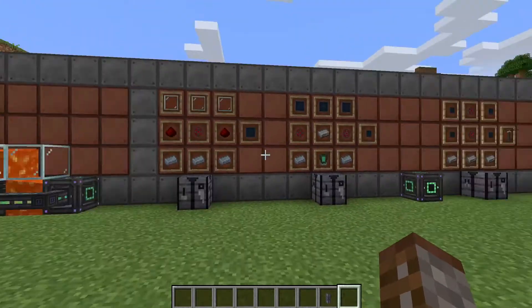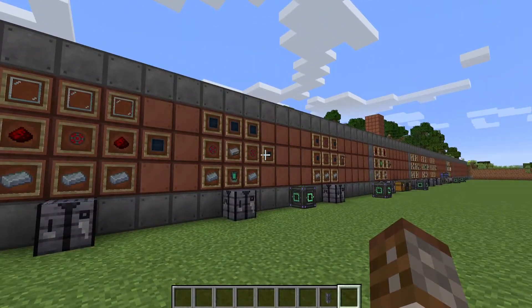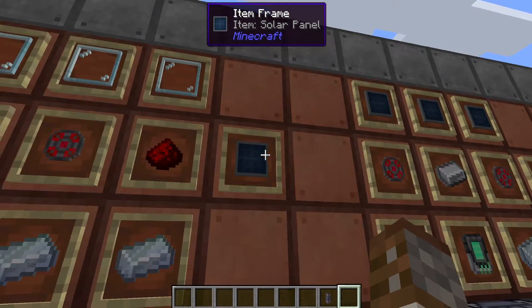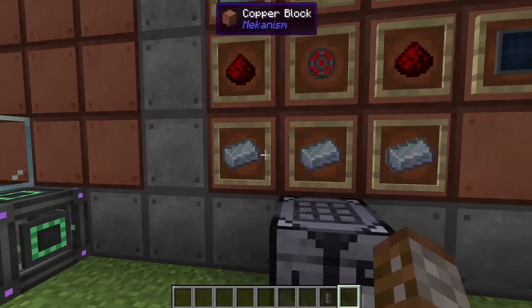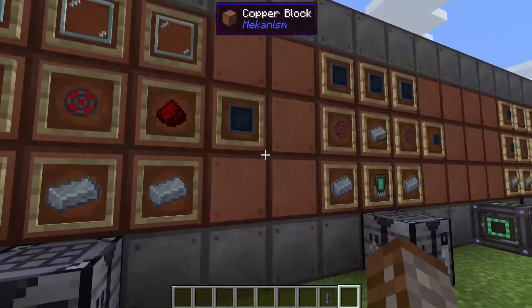Moving on, we have solar power. There are two different tiers: a regular solar generator and then the advanced. To create the basic, you first need solar panels. Each solar panel requires three glass panes, two redstone, one infused alloy, and three osmium ingots, and you are going to need three of these in total.